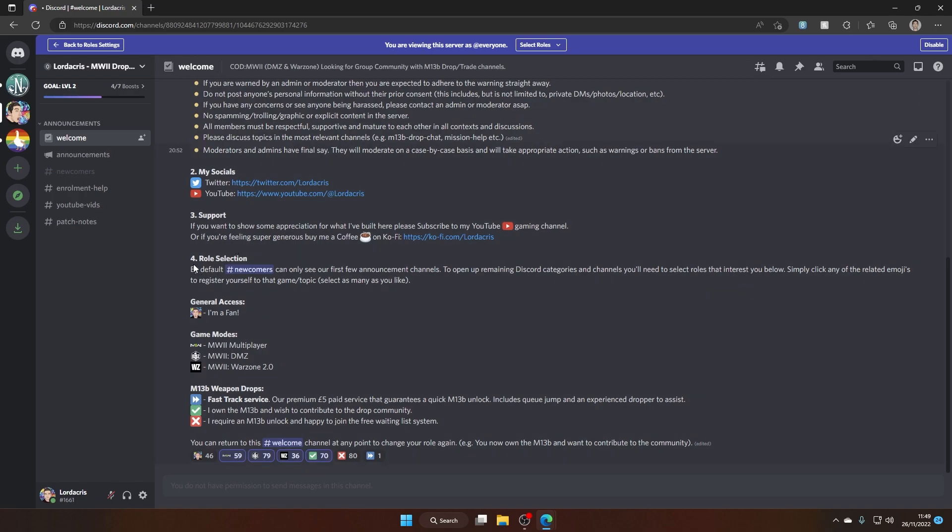At the very bottom is what you're most interested in — this is our self-service role selection, so you can get yourself general access by selecting 'I'm a fan', Modern Warfare, Game Modes, and at the very bottom here is our Weapon Drops.